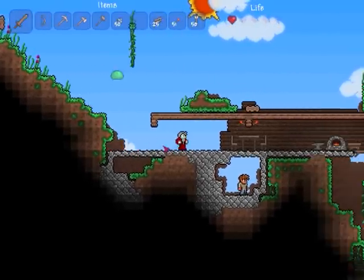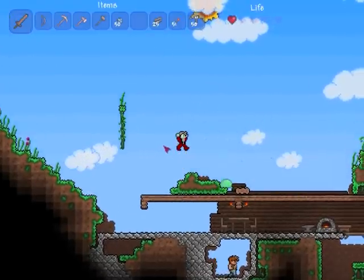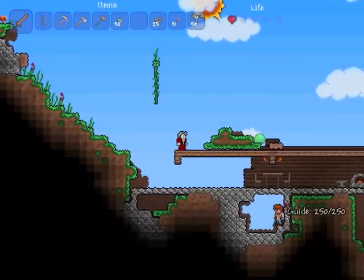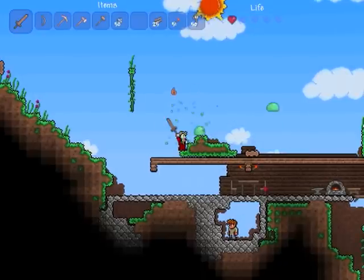I want to switch to the sword — come on, there we go. Oh, the sword — you can't hold down the button. That might be why I've died a billion times. I hit them once and then I just stand there.